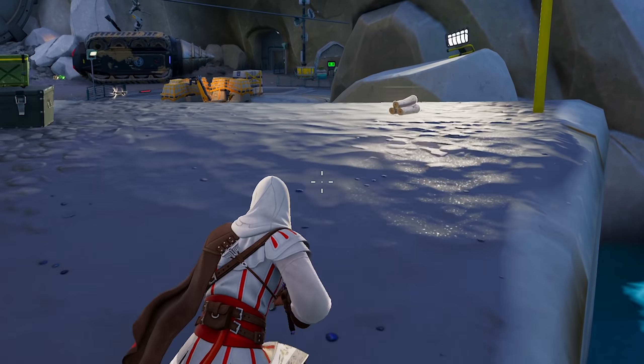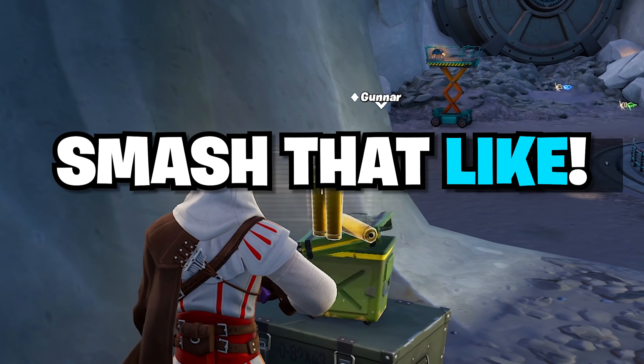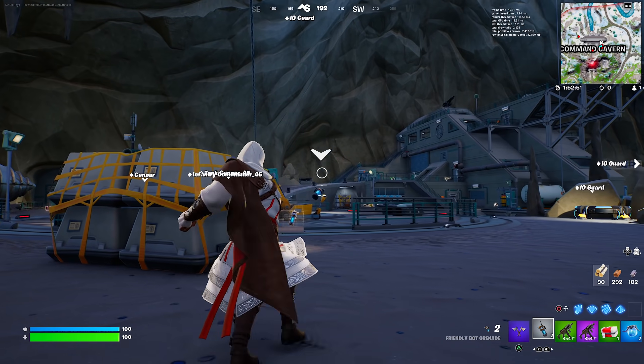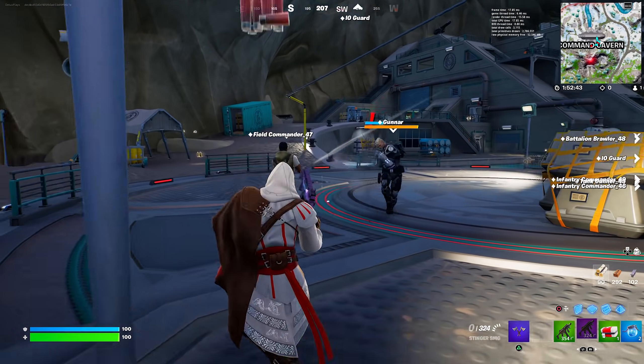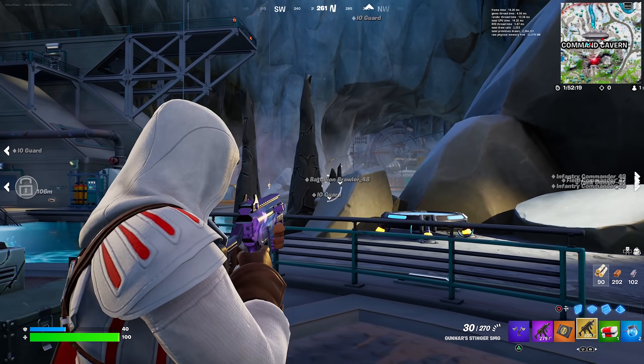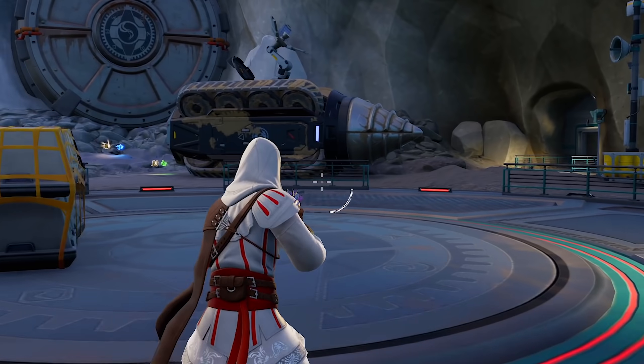If you guys are excited for this live event, make sure to smash a like on this video. First we need to take out a gunner — there he is, just eating his little snacks right now. My boss is helping a little bit. We've got boss gunner. All the IO guards are kind of focusing on my boss right now, so we're good to go over here.